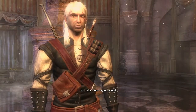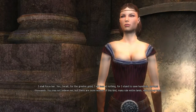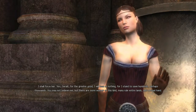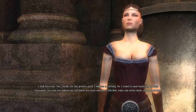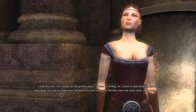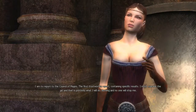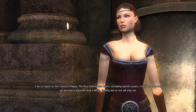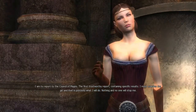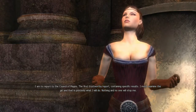And if she doesn't agree to help? I shall force her. Yes, Geralt, for the greater good I will bow at nothing, for I stand to save hundreds, perhaps thousands. You may not believe me, but there are more women of this kind — many rule entire lands with a cruel hand. I am to report to the Council of Mages with the first trustworthy report containing specific results. I must examine the girl, and that is precisely what I will do. Nothing and no one will stop me.